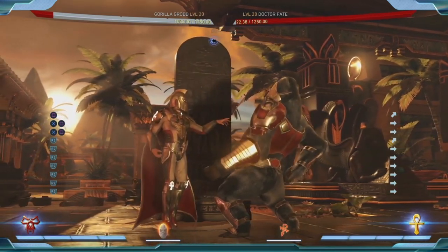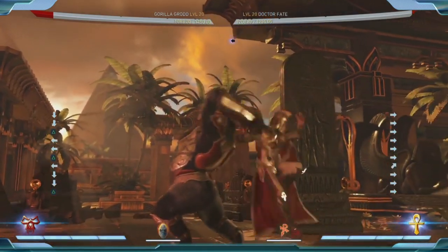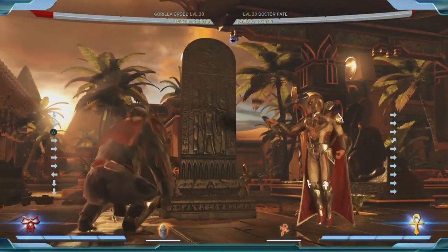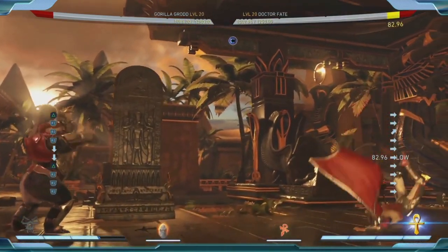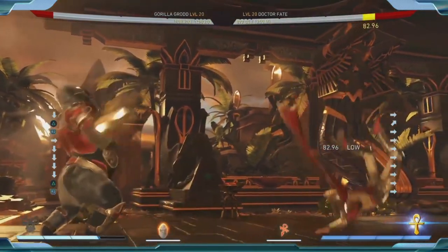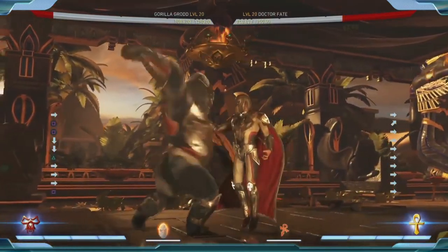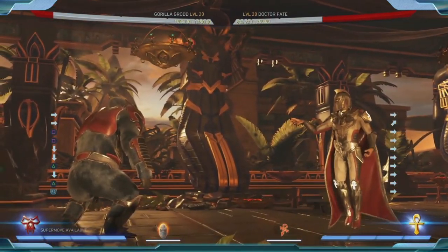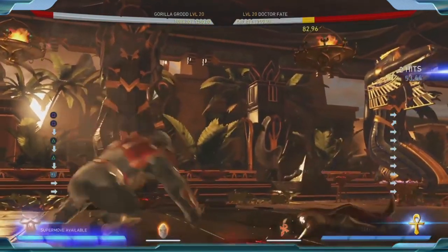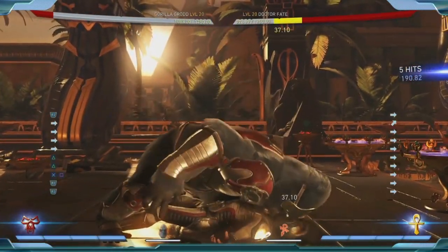He also has a ground pound. It's a pretty short-range move, but if someone is far away and you really want to poke them, you can meter burn that — you see the ground sort of lift, which looks awesome, shout out to the effects team. With Grodd, you're going to want to do your combos ending with leaving your opponent next to you or as close as possible, so ending with that ground pound is really good so you can get back onto the opponent.